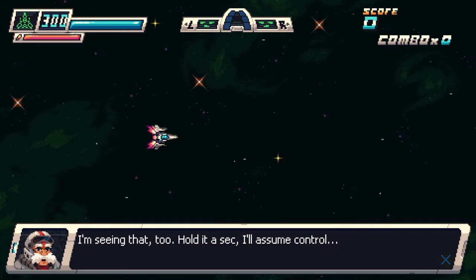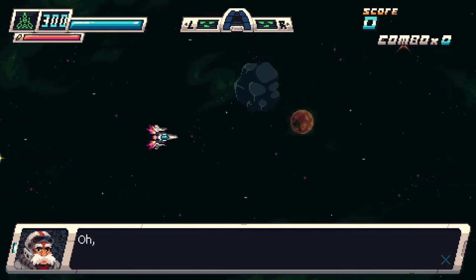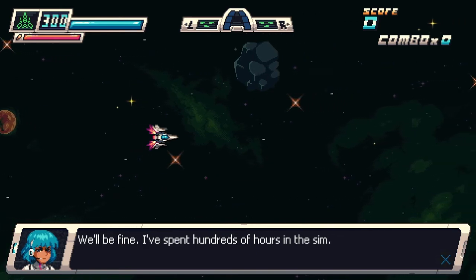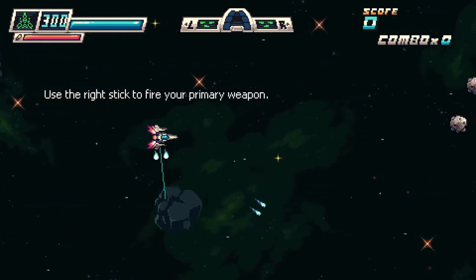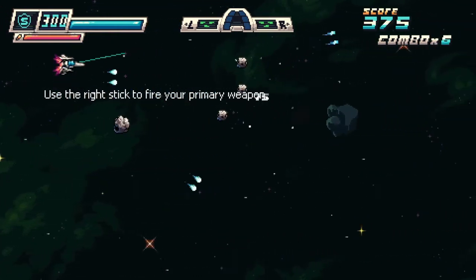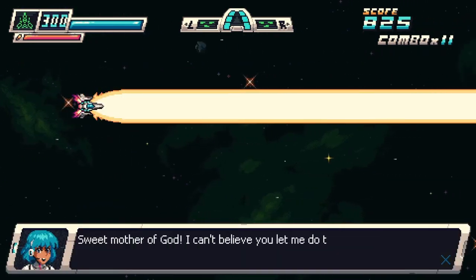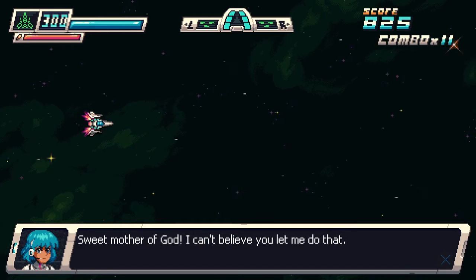The developers do a really great job of explaining how to play this game at the very beginning. You use your left analog stick to fly around, and you have L and R top triggers which when you charge those up you'll be able to do some really cool moves. You use your right analog stick to fire your weapon, and if you get a really cool power-up you'll be able to do a really cool move — you press L2, right here.